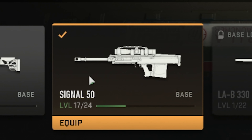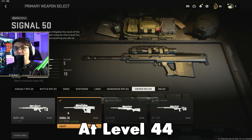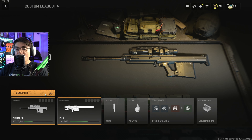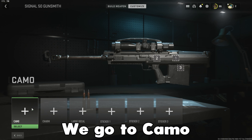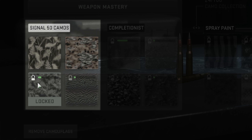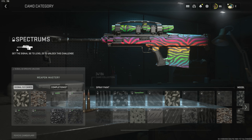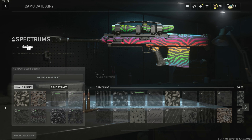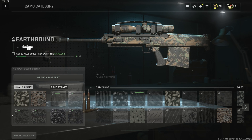To unlock this you have to use the Signal 50 sniper rifle, which you get at level 44, so it's going to take a while. If we go to Gunsmith, then Customize, then Camo, there are four camo challenges. The fourth one is Spectrums — that's the camo we want. First we need to get the Signal 50 to level 23 to unlock that challenge, but we might as well start working on the earlier challenges beforehand.